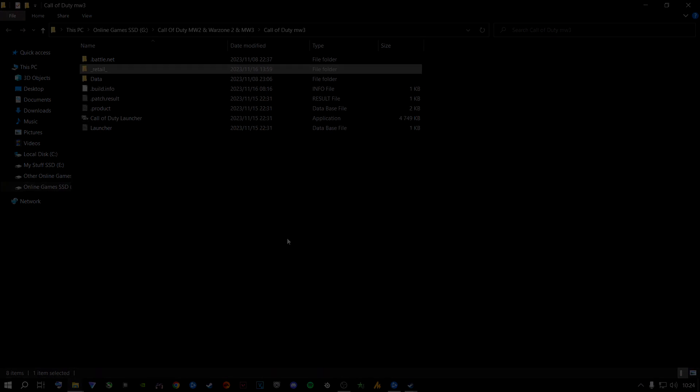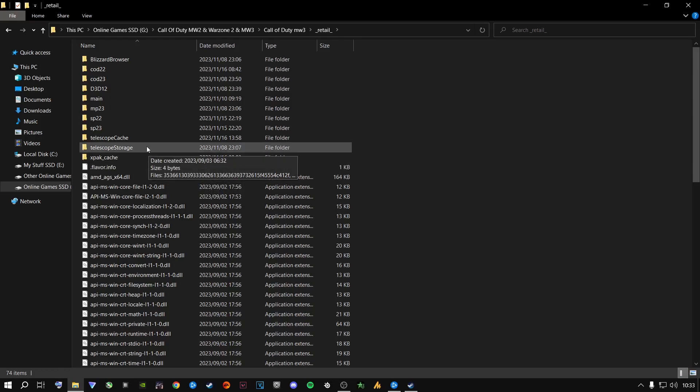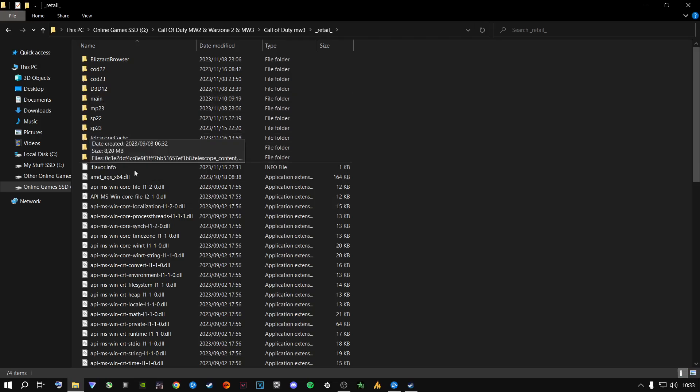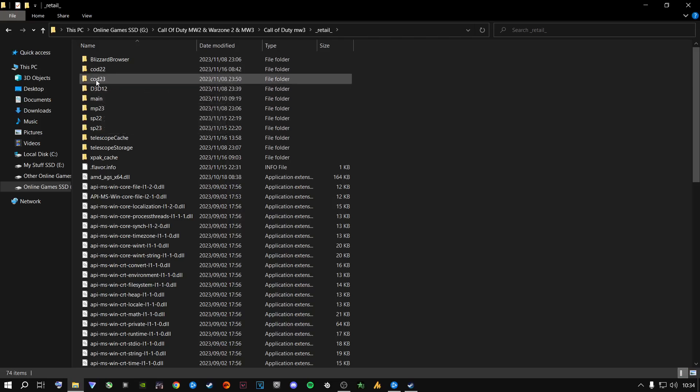Alright, this is what you need to do. You'll come into this folder and as you can see there's a lot of things inside here — please do not just delete anything randomly, just follow my steps. Right now you can see there's a COD22, which is Call of Duty Modern Warfare 2 and Warzone, and COD23 is basically the latest Call of Duty — Modern Warfare 3.